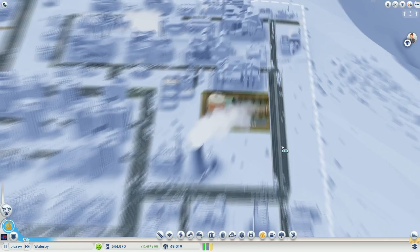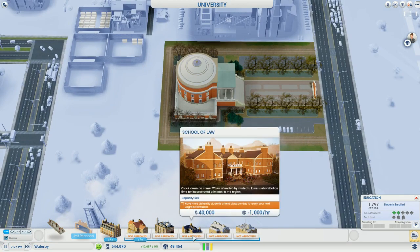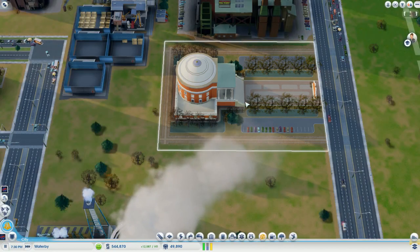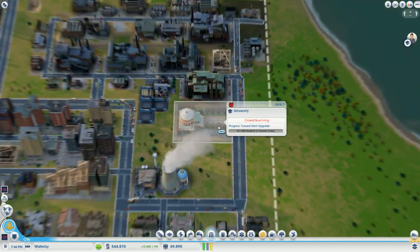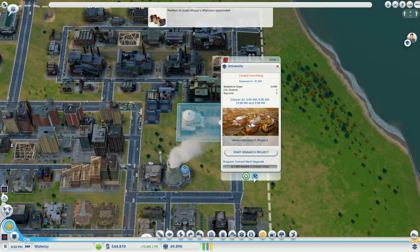Not on the nuclear power pump. Here we go — School of Engineering. We need... we need enough students in the class. Students, go to class. Maybe I should give them some dormitories.